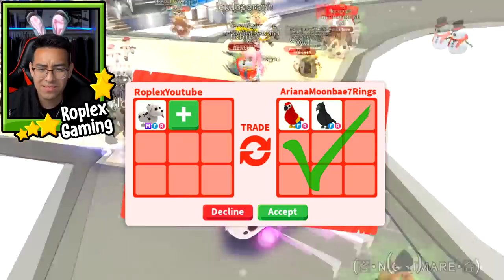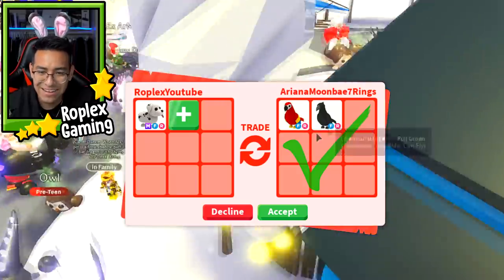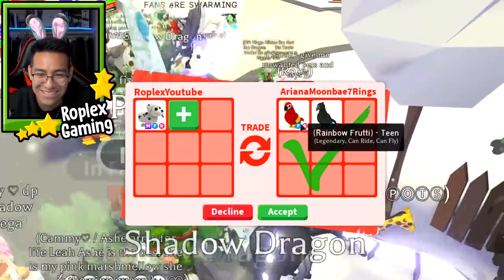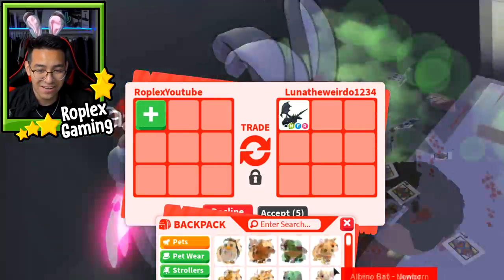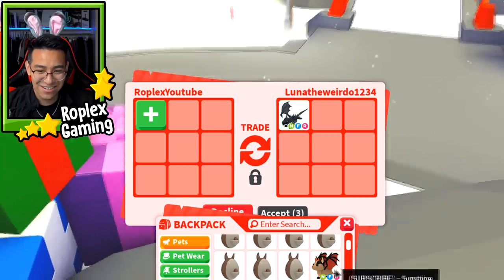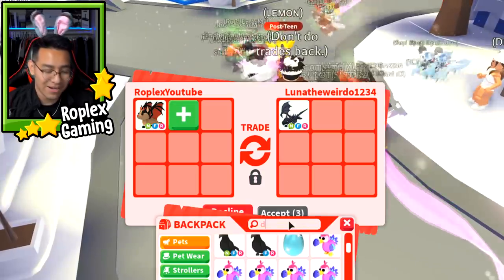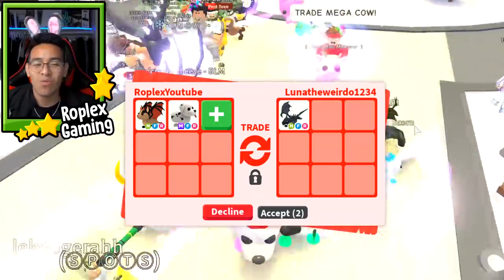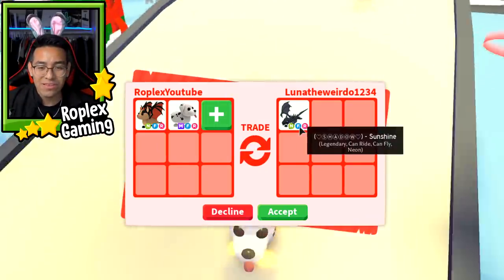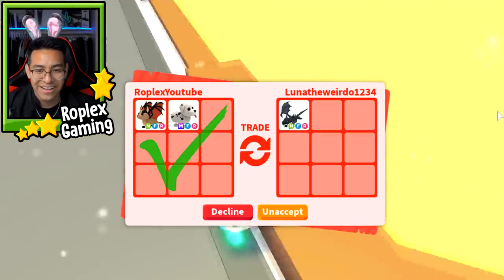What is going on with this video? I think I'm just going to do that trade I saw earlier — the person with the mega kitsune and all that. Wait a minute — Ariana Moon Base Seven Rings is offering me a parrot and a crow. These are pretty good — look how they're both shaped the exact same, just different colors. Their beaks are a little bit different and the crow has that tiny little bit of hair on top of it. She accepted my trade request. Hopefully she puts up the neon shadow. There it is — neon shadow dragon. I am going to do a neon bat dragon and the mega Dalmatian.